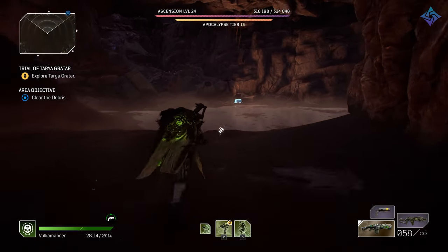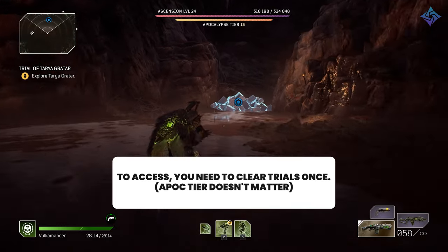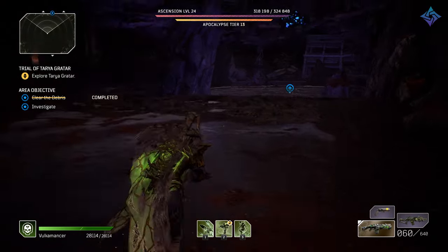In order to access this, you have to go through and beat the trials all the way through once. Once you do that, the first room — the first crossroads — will actually open up an additional route.